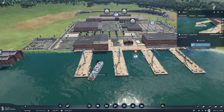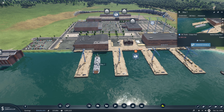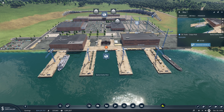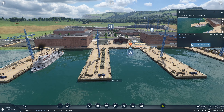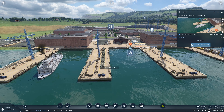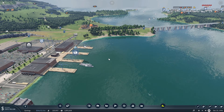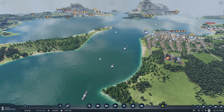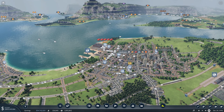It looks like we're going to be getting our first shipment of tools to our cargo hub, and we should see that instantly populate this dock here. That's good to see, and hopefully soon one of those boats will be back here to ship it over to Jackson.